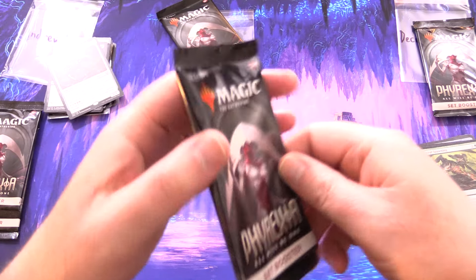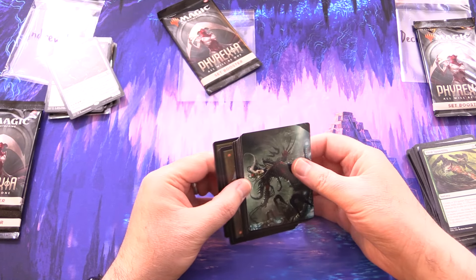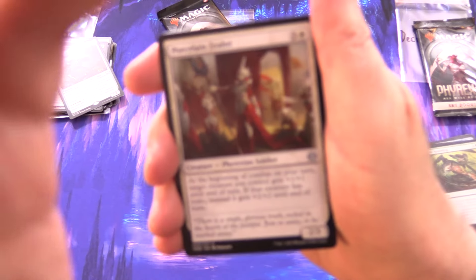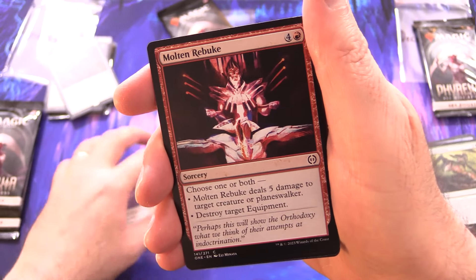We've got a mythic: Urtet, Remnant of Memnarch — so that's one of the Commander cards. Urubras Anointer and Viral Spawning. Yeah, funny how quickly things changed. Did the Phyrexian Invasion have any lasting repercussions? It seemed like everybody just shrugged and went about their day after that.